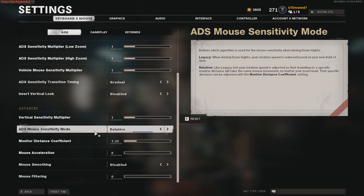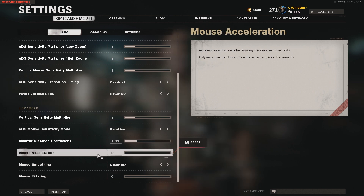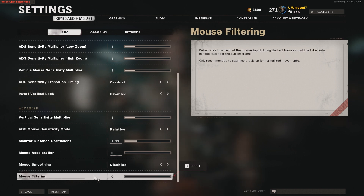For ADS mouse sensitivity mode I've got set to relative. Monitor distance coefficient 1.33. For mouse acceleration I've got set to zero. For mouse smoothing I've got set to disabled, and for mouse filtering I've got set to zero.